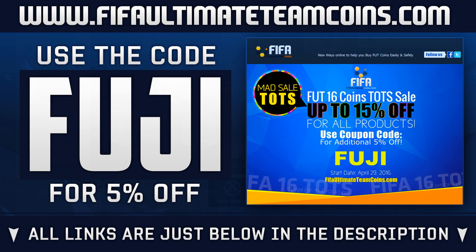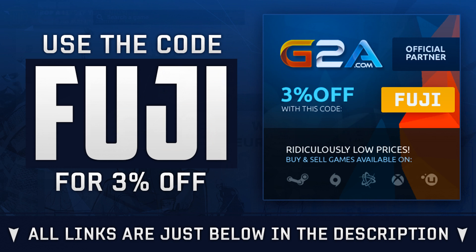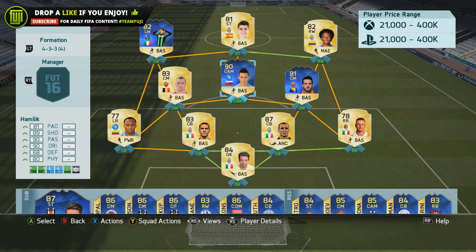This 90-rated card looks very very nice. If you are needing Ultimate Team coins, head over to fifaultimateteamcoins.com — links will be found just below in the description. Use the code 'fuji' to get yourself a discount. If you are wishing to purchase games, head over to G2A and also use the code 'fuji'.